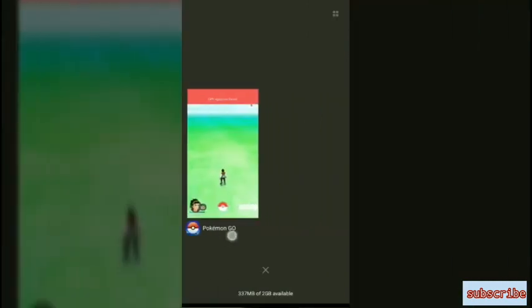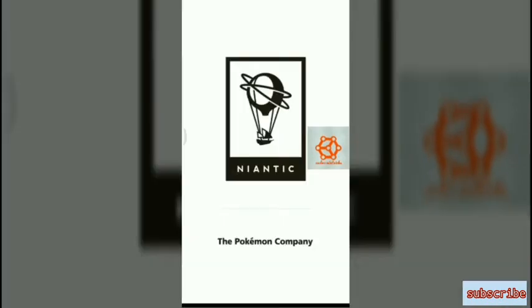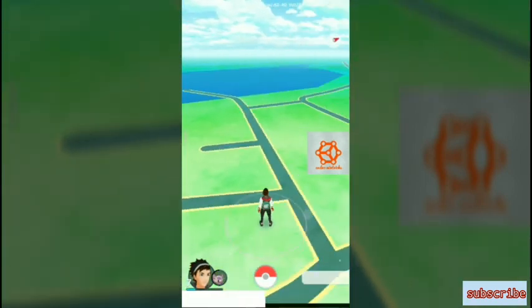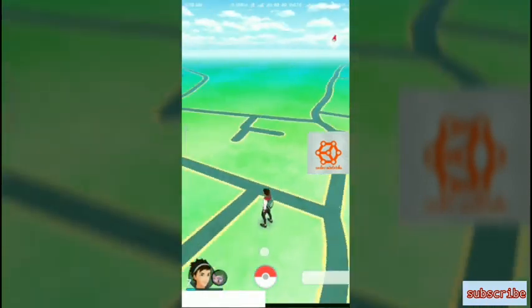Now close the Pokémon Go game, then once again open it — the issue must be solved. Yes, the location problem is solved! Now you can play Pokémon Go. Let me know in the comments if it works for you. Thank you, and subscribe to my channel.